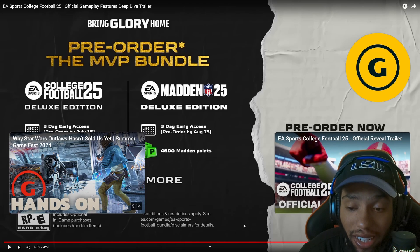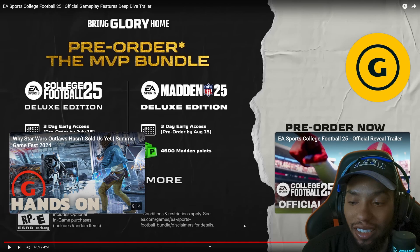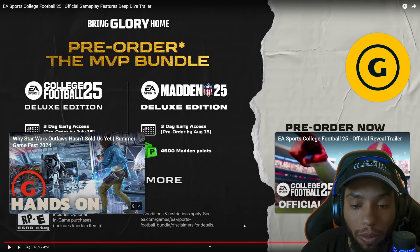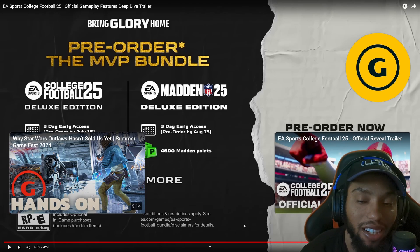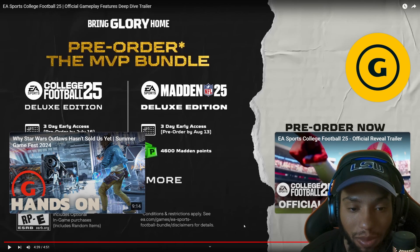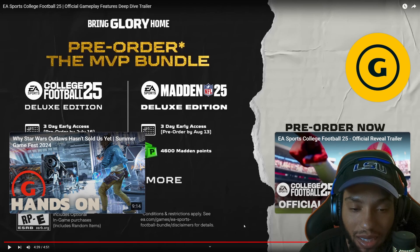I'm thinking it should be good, y'all. The abilities — I don't know. Some people hate abilities. We will see about that. It don't look like, from what I can tell, it don't look like it's overpowered abilities, but it does make sense. It's to separate the players that have been really good — the superstars in the league — they probably should have something to separate them from players that are not, like they said, maybe a freshman or somebody that's not an impact player at the moment in their time in college. So it does make sense.